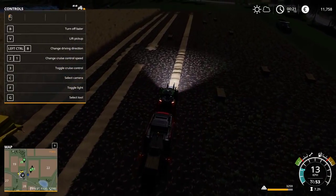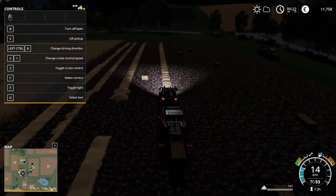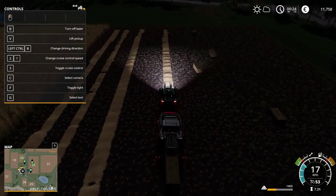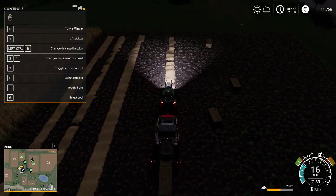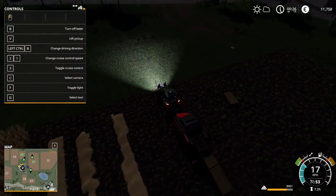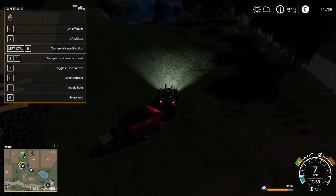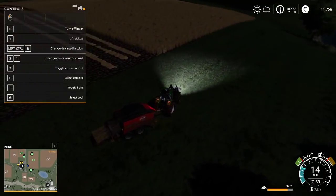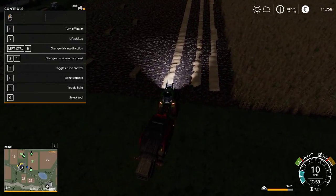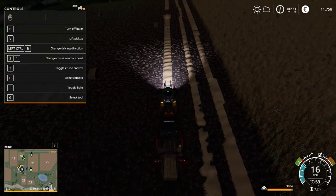I gotta say, this stuff looks really pretty with the flowers in it, interspersed. I know it's not good, but it looks really nice. When we're rich, we're going to take that very first little field of ours — our foundation field — and we'll plow it over and just let it go to weeds. We're going to plant something in it so it just goes completely to weeds, and we're going to call it our bee field, you know, to feed the bees. When we don't need it anymore, when we've got enough money, we're just going to give it to the bees.